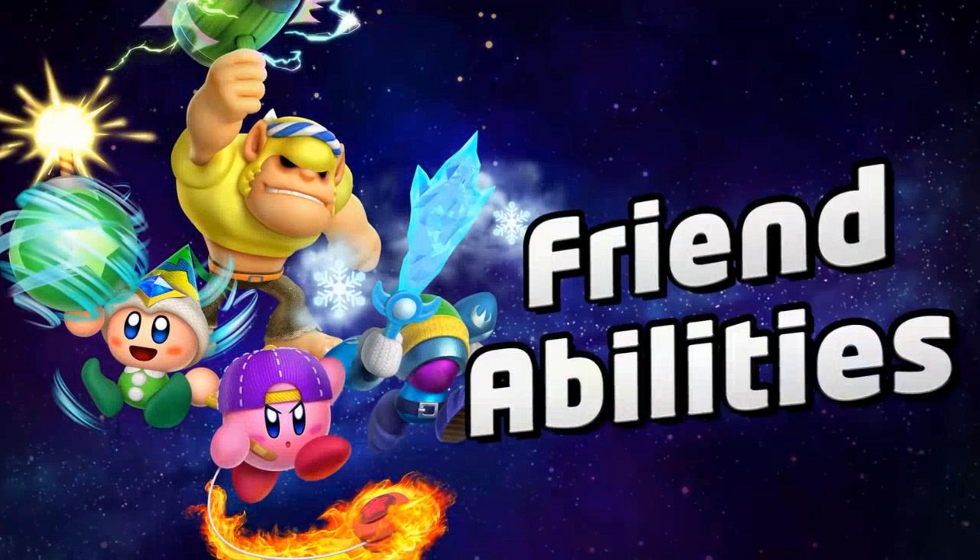Here we get the confirmation that you can mix and match powers in this game. You can see Poppy Brothers Jr. is sporting an air bomb, and there's a spark-hammer combo, ice-sword combo, and fire yo-yo combo. It's really awesome that it's pulling another thing from Kirby 64: The Crystal Shards — you can combine powers.